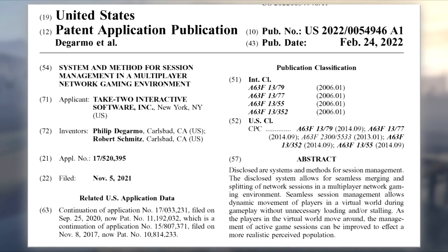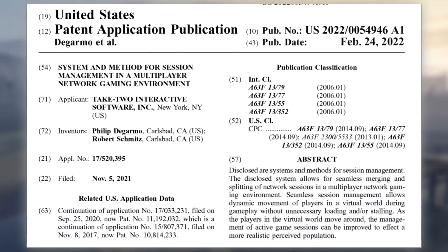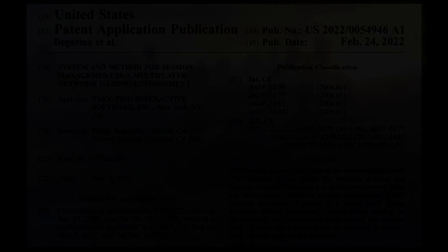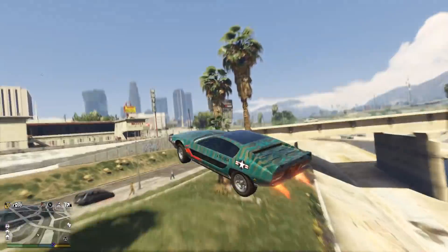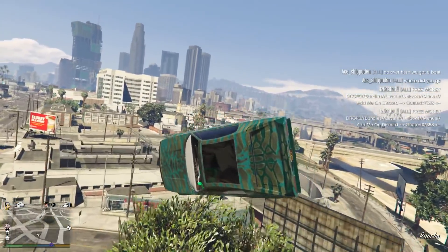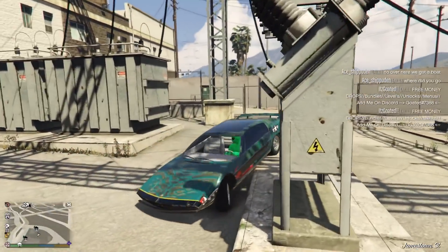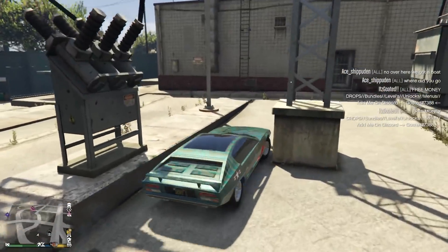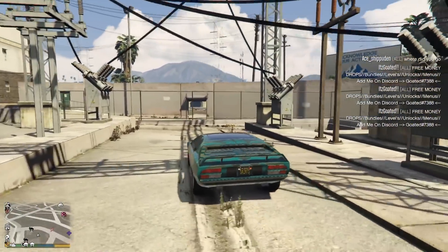So what does that all mean? Basically, this patent is outlining a system that allows Rockstar to seamlessly switch a player from one session to another without a loading screen. Obviously, loading screens in GTA Online right now are one of the biggest issues — we all hate them. And this new patent would sort of make loading screens obsolete. Which, if they can pull that off, would be so much better than what we have at the moment. And what this also kind of means is that the map might be freaking huge for this game.